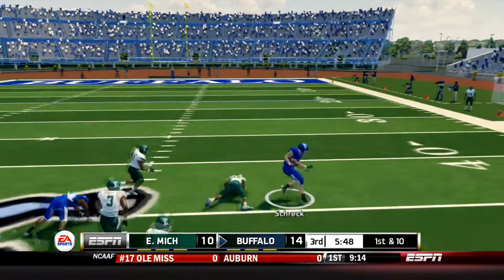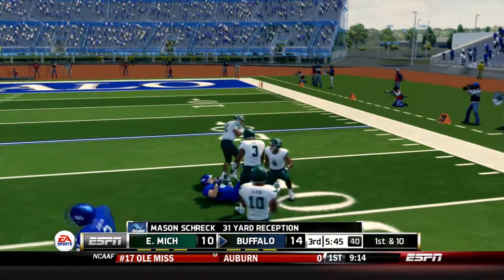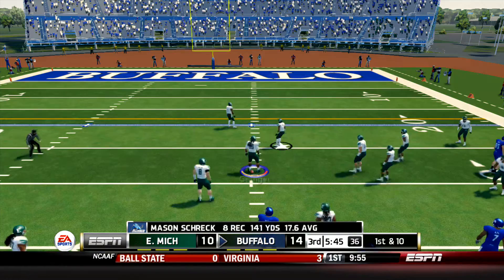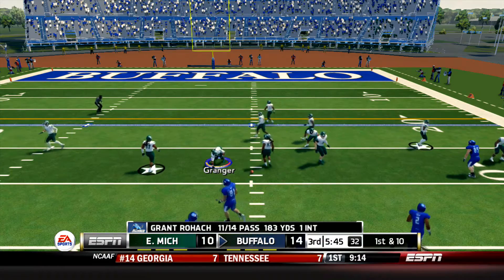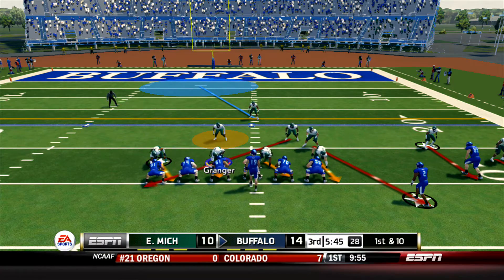Rohach takes the snap, he's got a man open. It's Mason Shrek who breaks the tackle at the 40, down inside the 30-yard line before he's finally brought down. Who would have known? Mason Shrek with yet another big catch - that's his 8th of the day. He's over 140 yards here after just 3 plays into the 3rd quarter for the Bulls offense.